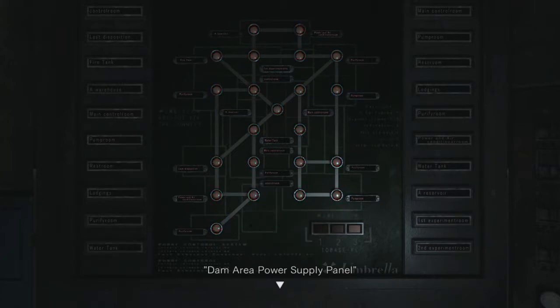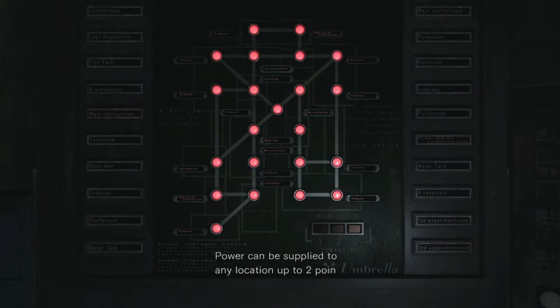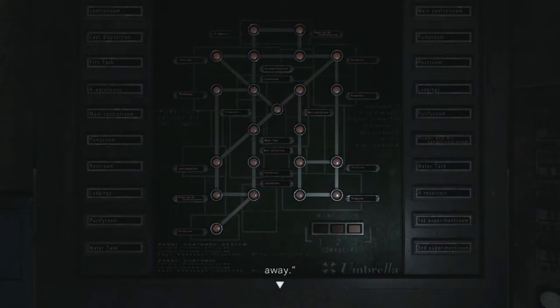Dam area, power supply panel. Designate a point to receive power — power can be supplied to any location up to two points away. This thing is, you only get three tries with this, so every one of these blinking red lights needs to turn green.